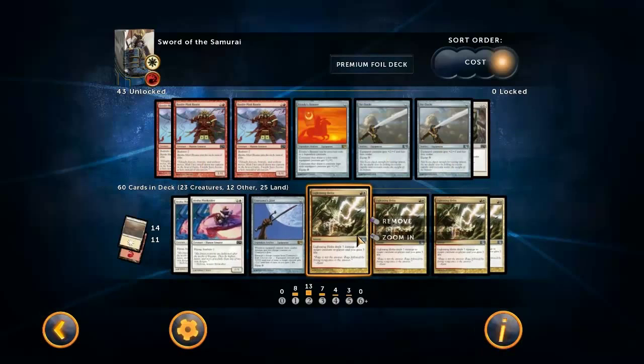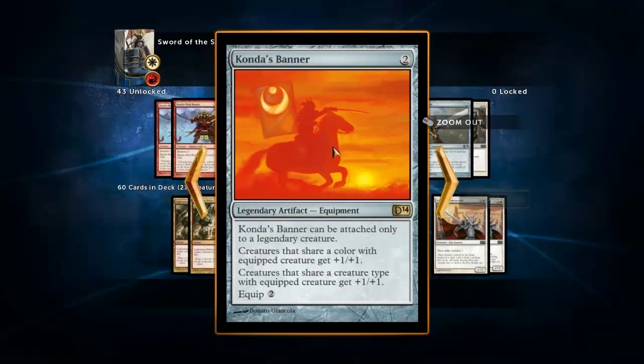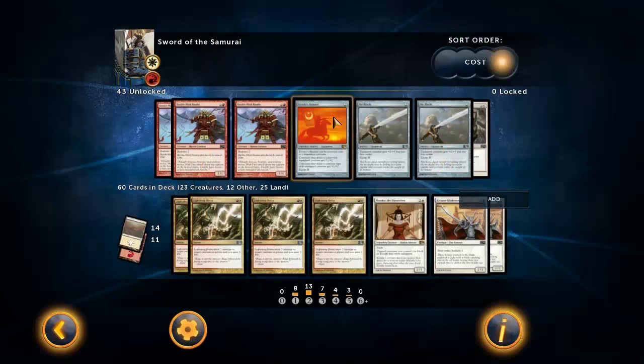We've got four copies of Lightning Helix because it's really good removal. And then we've got Konda's Banner - there are a lot of legendaries in the deck but still not enough to make this reliably playable. It's basically relying on drawing a legendary, because otherwise this thing doesn't do anything - it's like playing Russian roulette.